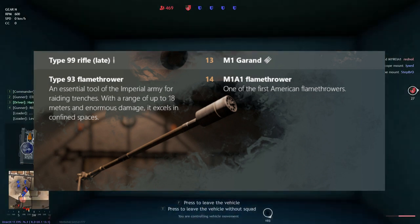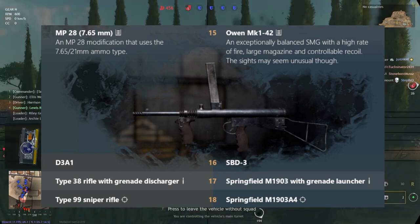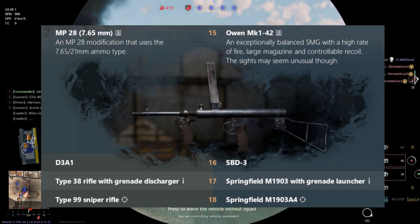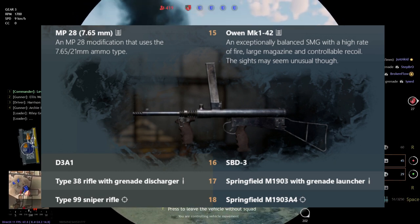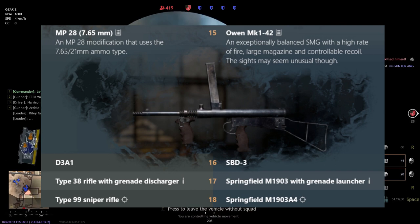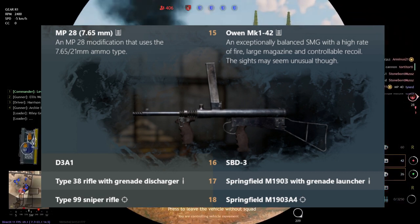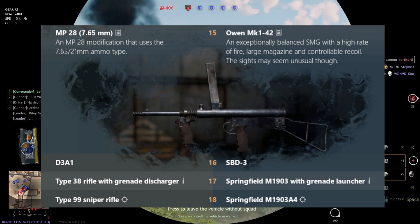At level 15, we get the next batch of SMGs. The Americans get the Owen gun, an Australian submachine gun with a very high rate of fire and controllable recoil. The only issue is the sights — the magazine sits right on top like the Bren, which blocks your view. For the Japanese, we have the MP28 chambered in 7.62. I'd have to do some in-game testing to see which is better between the MP28 7.62 and the Type 100 SMG. The Americans have a solid progression: first the Reising, then the M3 Grease gun, and now the Owen gun.